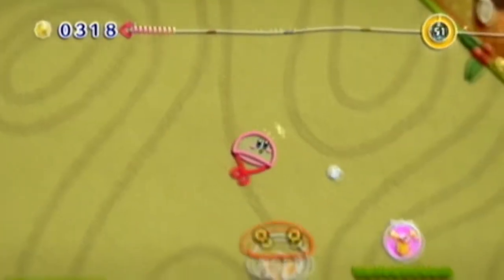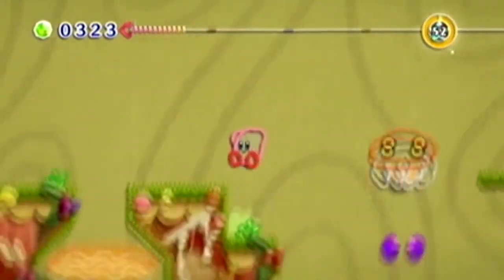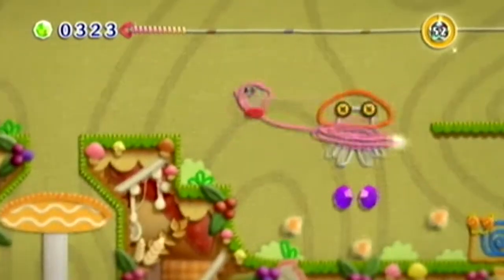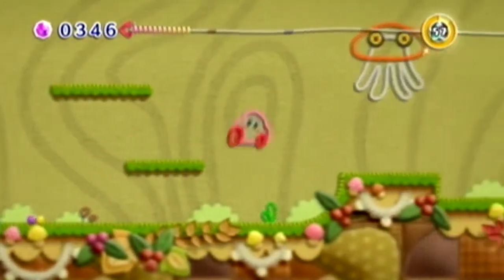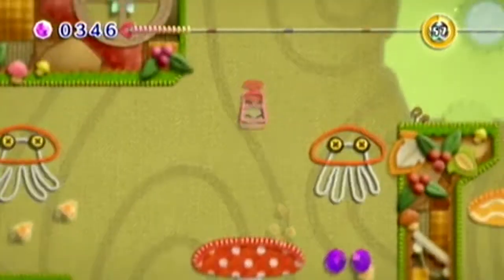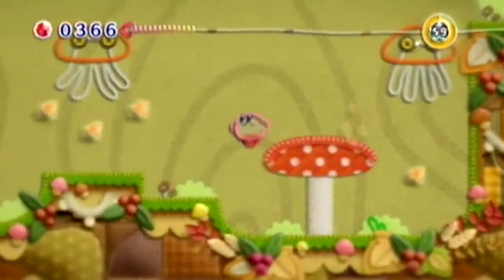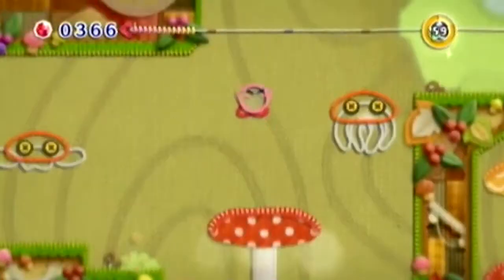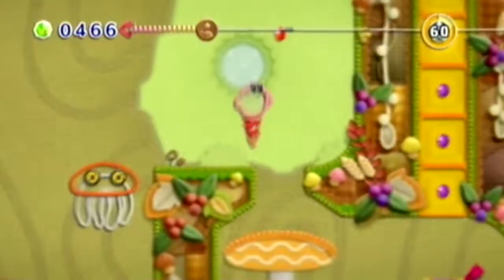There we go, I got it. The way you kill these jellyfish things — you can do this, or you can press down B on them. It's an insta-kill either way. Something tells me I want to keep that guy alive so I can use him as a stepping stone. Just watch out for the cotton he's going to throw out.